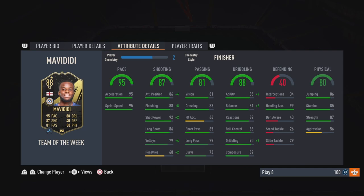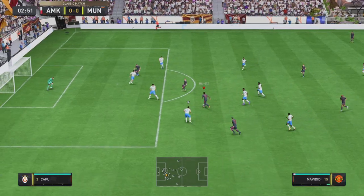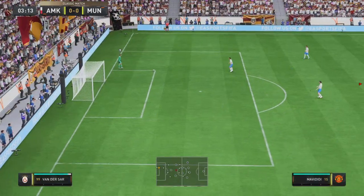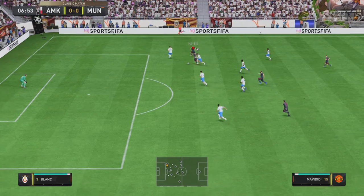That maxes out the dribbling and helps out the agility and balance, which is a little bit on the low side. The passing will be fine in that striker position. Let's jump into the games and see what we can do with Marididi. Green time there — that's actually quite a good angle but he fully shanked it.